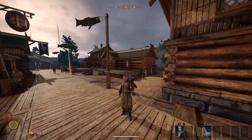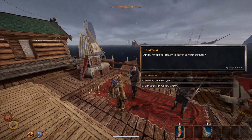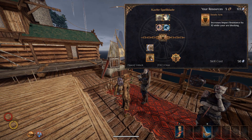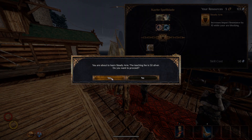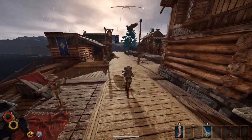Hey! We are playing some more Outward, and we'd like to do a bunch of different things today. You should definitely learn this skill - steady arm - which increases impact resistance by 10 while you're blocking. You did learn fitness already, so don't need to worry about that.